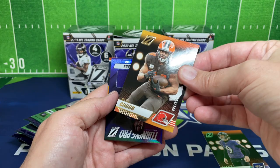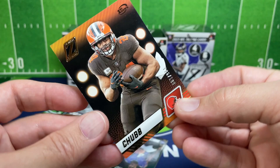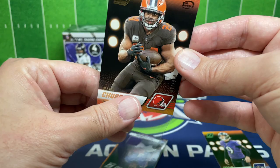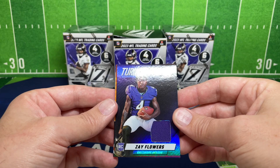We got Nick Chubb numbered 96 out of 100 — sorry, the glare is horrible. I will sleeve that up. That's a nice hit for anybody that's a big Browns fan. And here is our mem card, so it looks like we're probably not going to be hitting an auto, but it is a rookie — we got Zay Flowers, so that's a nice card.